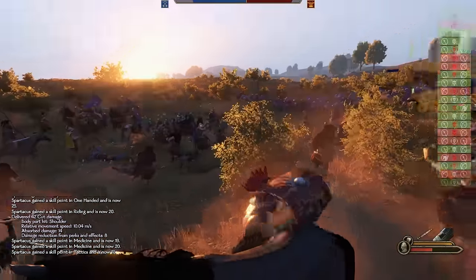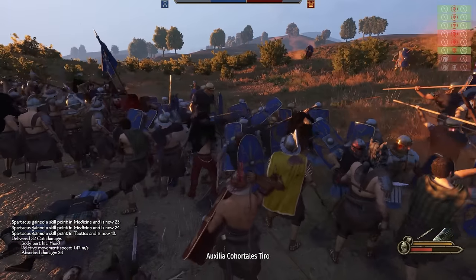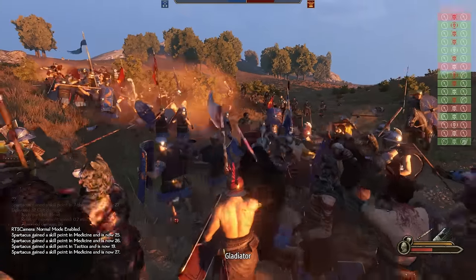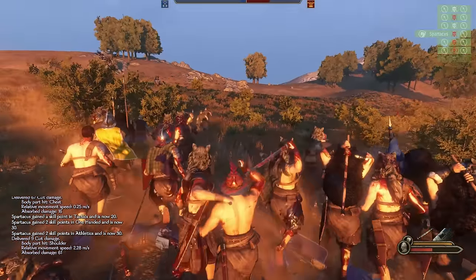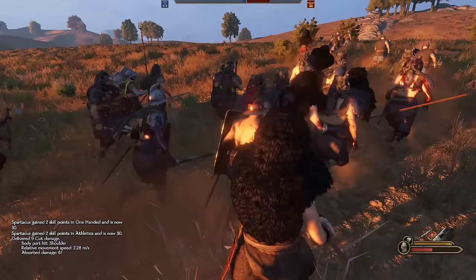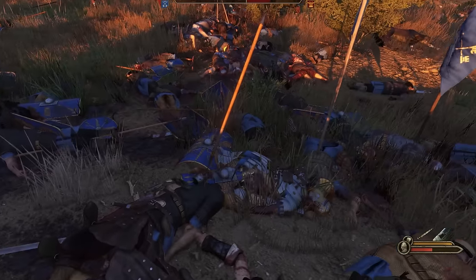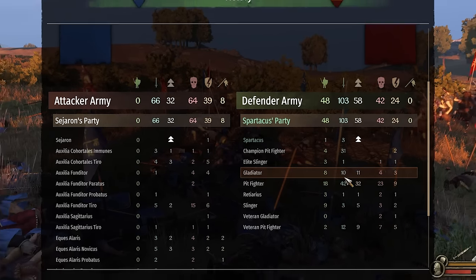We get off horseback and our two-handed berserkers go right into the center of battle. We completely circle them, slaughtering everyone that tries to run away. We just got one of their Praetorians. We only lost like half our army, but we did a good job ambushing the back of their column. Spartacus got three kills, champion pit fighters got 31 kills, and pit fighters got 42 kills. We lost 42 soldiers so we're still losing a lot of gladiators each fight.